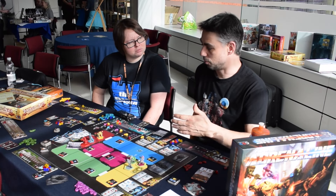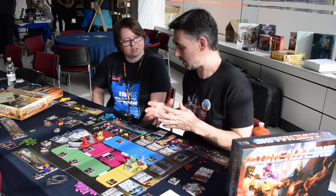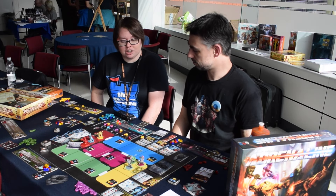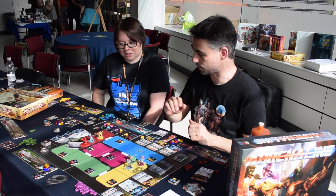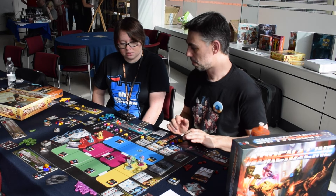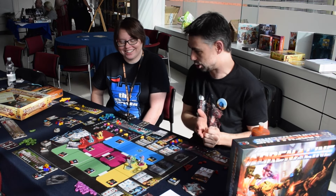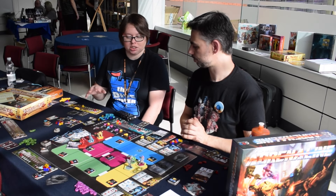We're also working on other modules, but if we can't get them working we won't release them. We're looking at capture the flag — we've tried a couple of versions but they're not really working properly. One of the new mechanics is poison, and one character uses poison in a special way, going around poisoning other characters, and then gets a bonus against poisoned characters. That's one of the things I like about CGE — they won't just publish something for the sake of it. The Adrenaline expansion will be an Essen release.